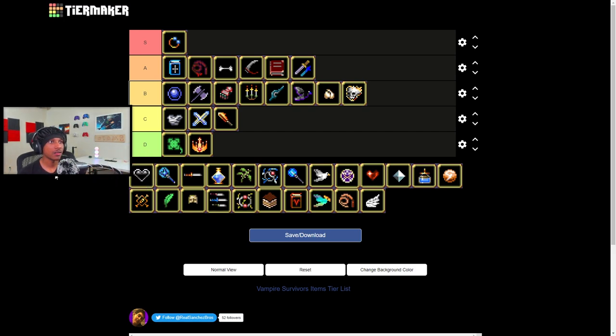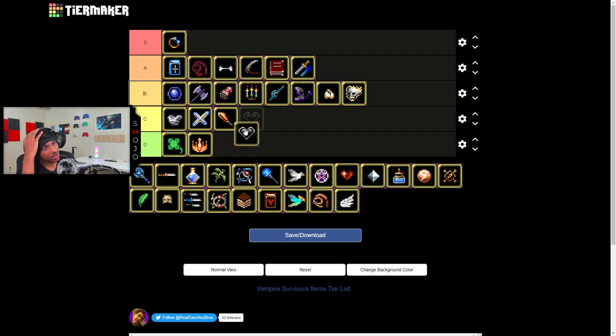Black Heart — I forgot the name but that's what I call it. It's what you use to evolve the whip, and it upgrades your maximum health. I was gonna go C tier but is it really a C? The fact that you use it for the whip gives it a little boost, but maximum health you don't really utilize — because if you're taking damage, you're taking damage no matter how much health you have. In Vampire Survivors, if you stand still late game, you start dying regardless of health.